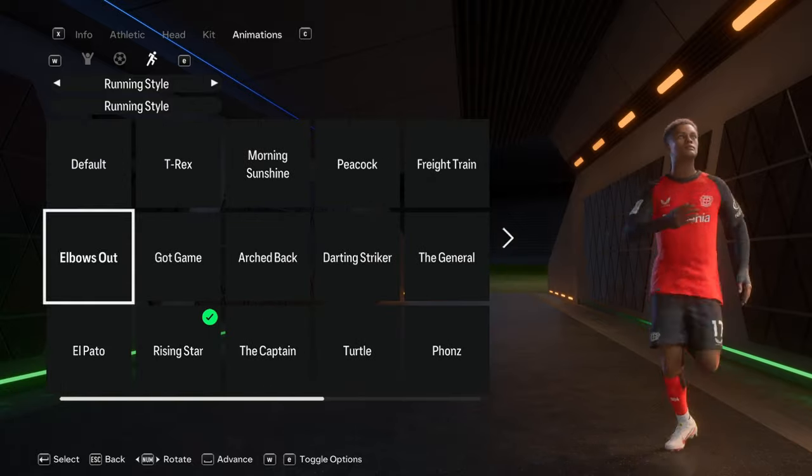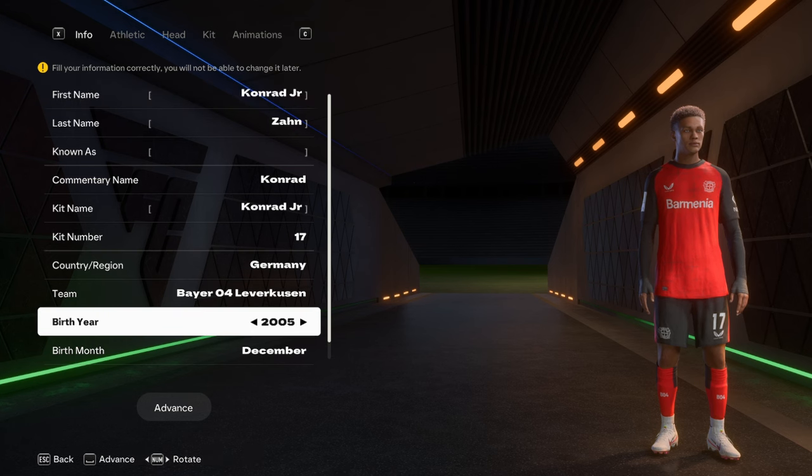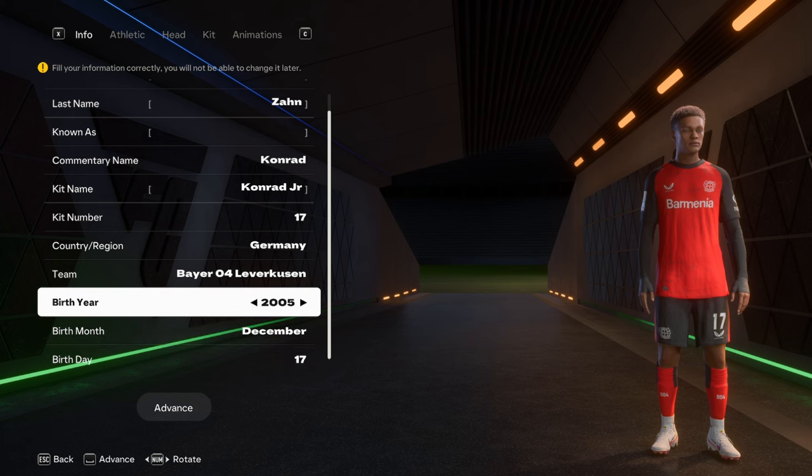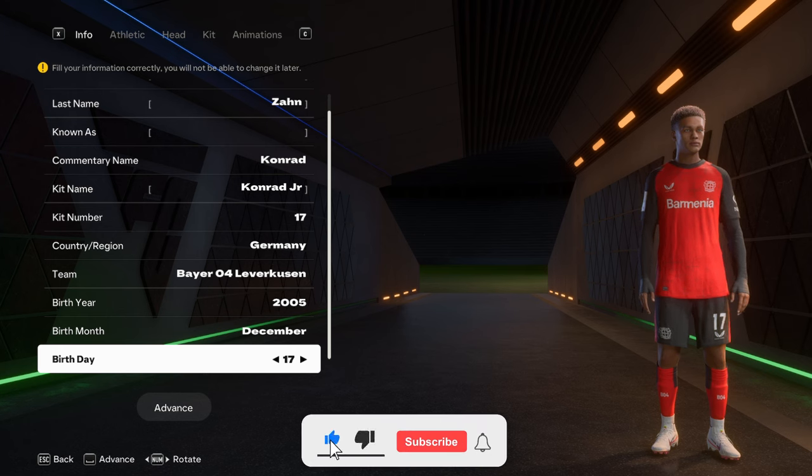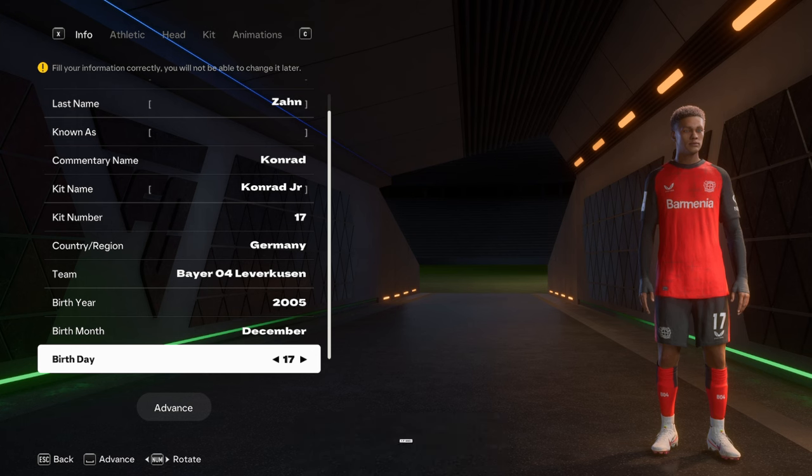So that's pretty much it for Conrad Zan Jr. He'll be 17 when I start the player career mode - currently 19 since he's born in 2005, but the career mode goes back to 2007, making him 17. He's wearing number 17, and his birthday is December 17 - pretty cool. If you found this helpful, hit the like button and subscribe. I plan to do over 100 of these for FC25 - it's a lot of fun creating different players.